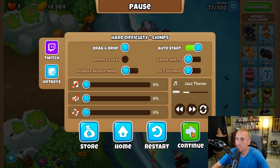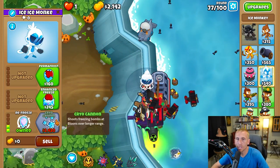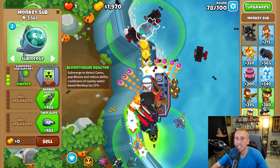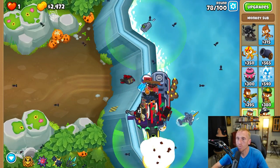You can now turn off auto start if you'd like. Then place an Ice Monkey right here, going all the way to the bottom path. Before upgrading too far, make sure round 78 is covered — camo is going to get us at the end — so get a 300 sub to decamo everything and we'll get right through it.